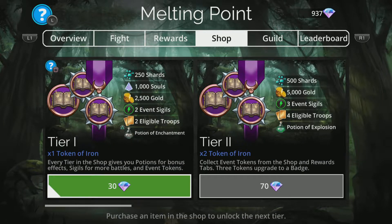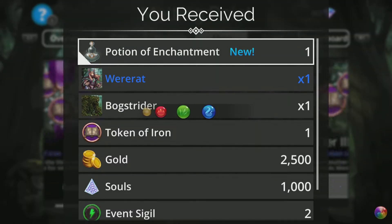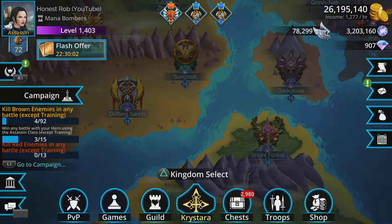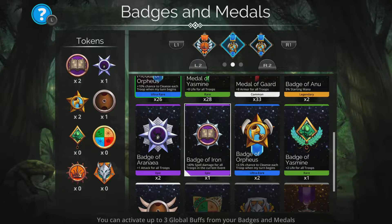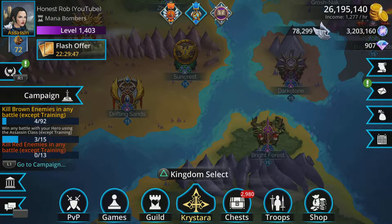What I also recommend is from the shop you always grab Tier 1. The reason is you get a Potion of Enchantment. A Potion of Enchantment means all your troops are going to start enchanted at the start of every single battle for the entirety of this event, and that is super duper handy. We've got the badge of iron applied now, and I'll benefit from extra damage.